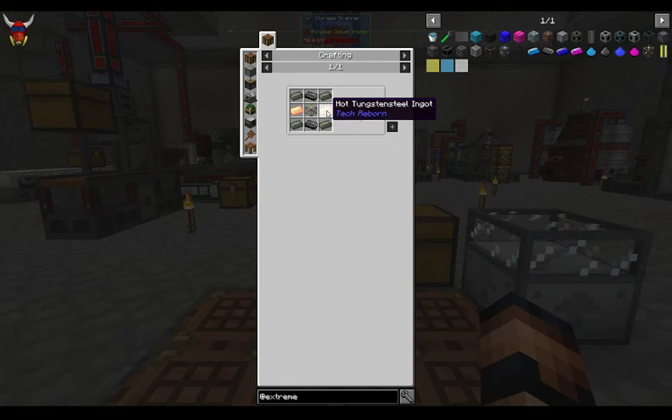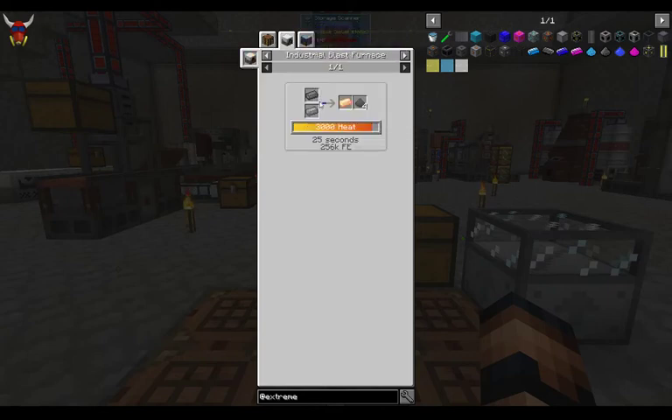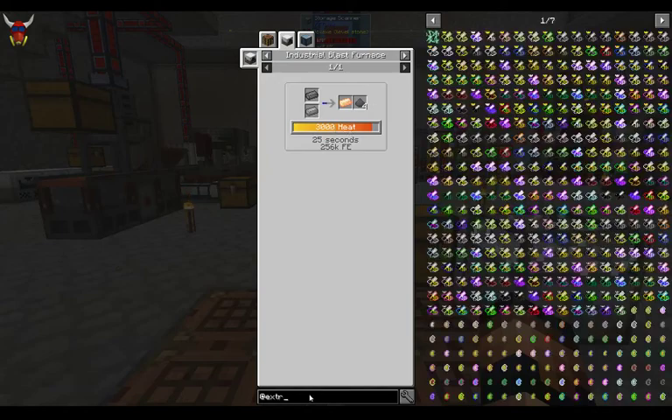Reactor casing is stupidly expensive, mostly because of the graphite and this hot tungsten steel ingot. It doesn't look all that expensive, right? It's just tungsten and steel inside the industrial blast furnace. Well, in order to get this to 3,000 heat, we're stuck making advanced machine casings.